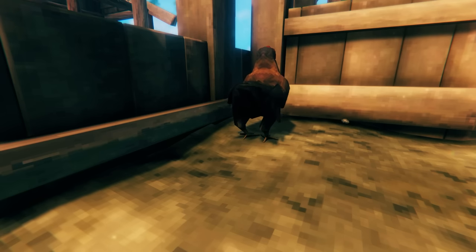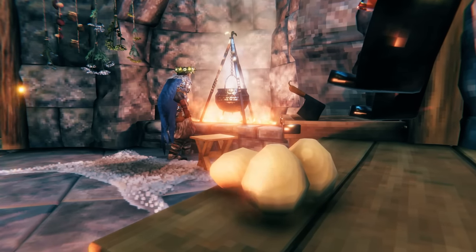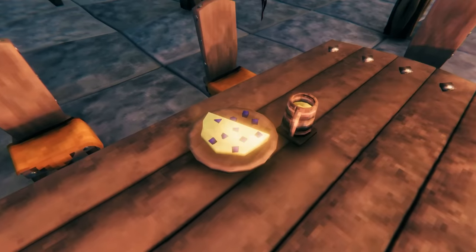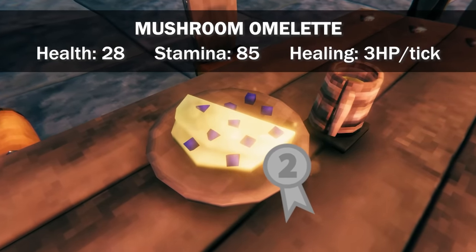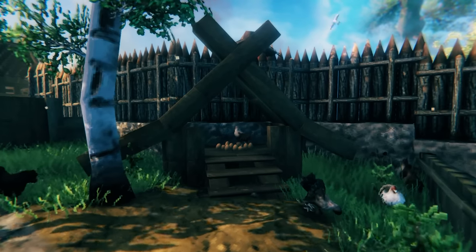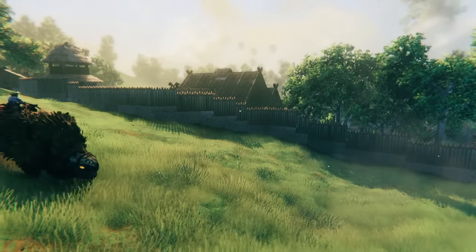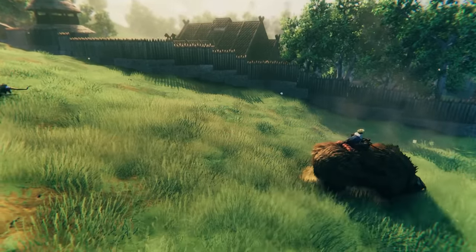Chickens also come in handy for the eggs they lay, which can be used to craft a number of food recipes, including the cooked egg and the mushroom omelette — currently the second most stamina-rich food in the game. So these little guys produce the second most health-rich and stamina-rich foods in the game, making it very worthwhile to keep a fair few around. If you enjoyed this video, please give it a like and comment, and subscribe if you want to see more Mistlands guides coming soon.